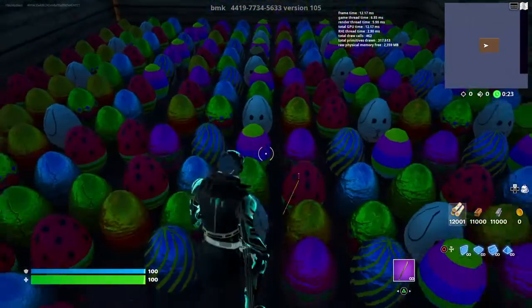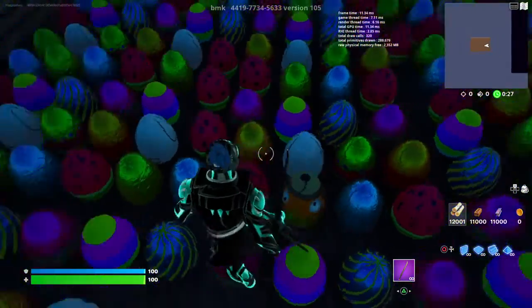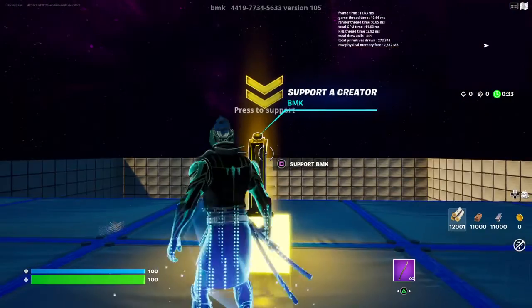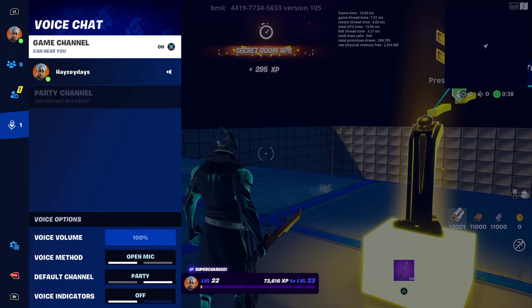Jump onto the vending machines and boom, we're in. Then if you just walk straight ahead right here you'll see Fish Stick — this little egg. Just look for the egg with the dot on top of it. Find it, there we go — activate the XP, and then we're just going to let that go. That's it.